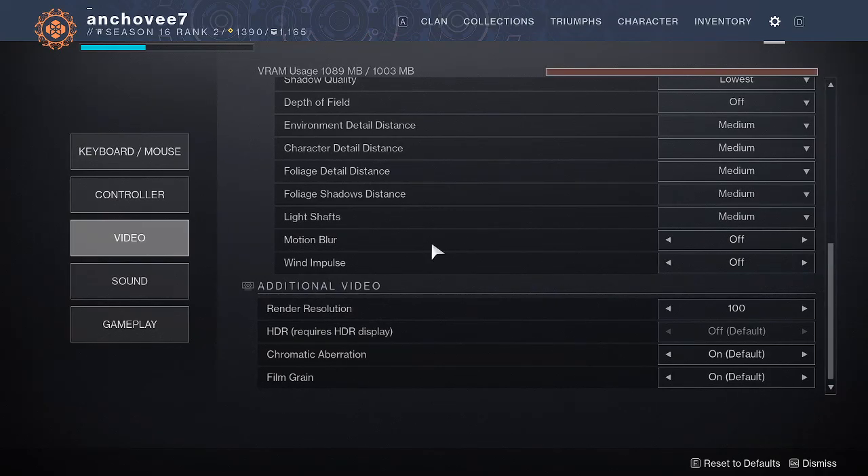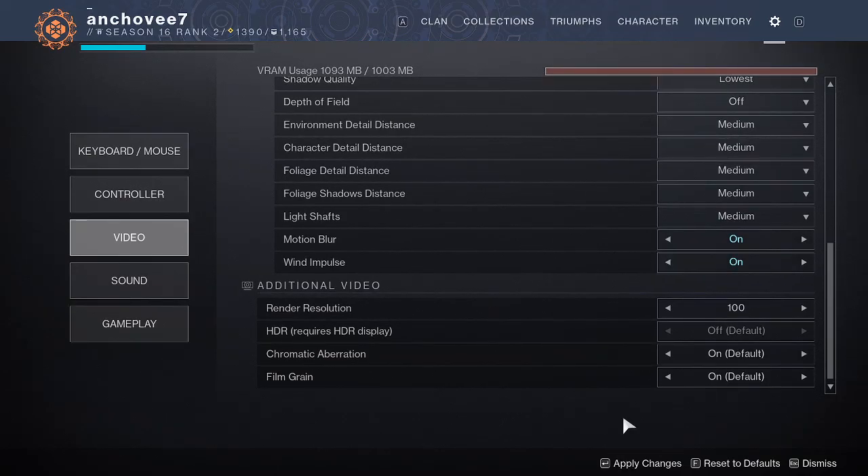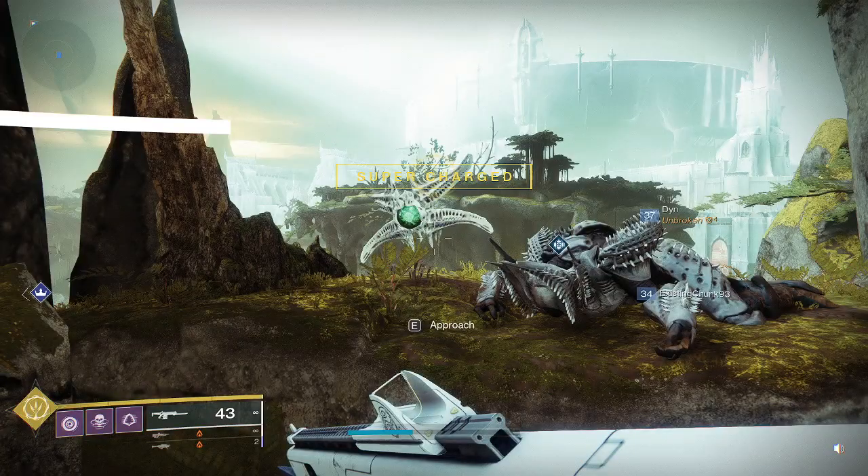Here where you see it says motion blur and wind impulse, you want to make sure both of those are turned on. This is very important. After you apply both of those changes, you can exit and then talk to Finch.